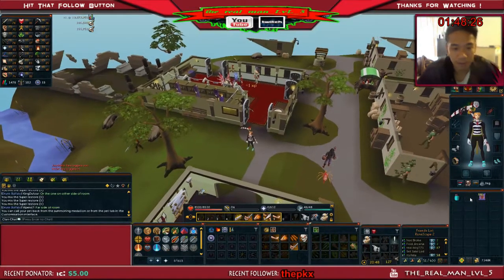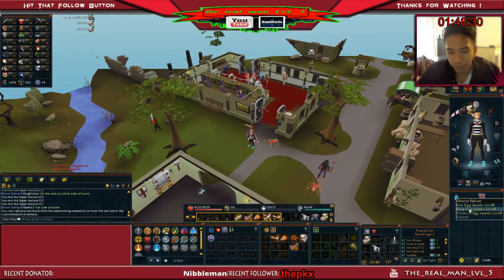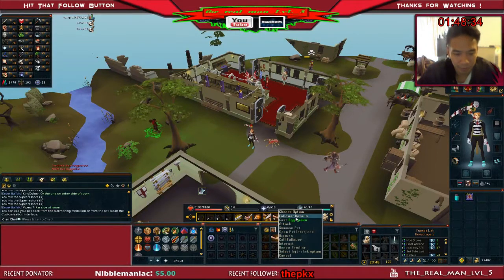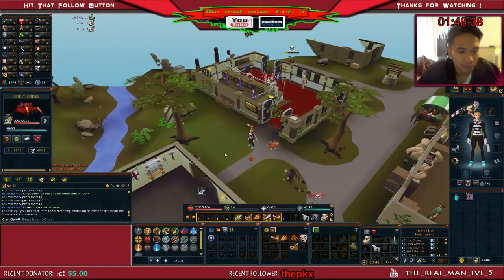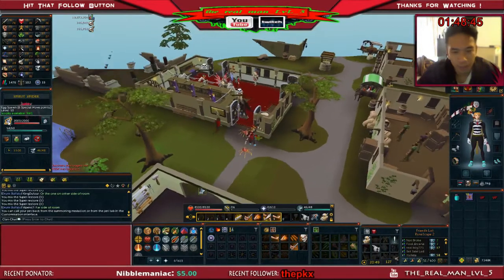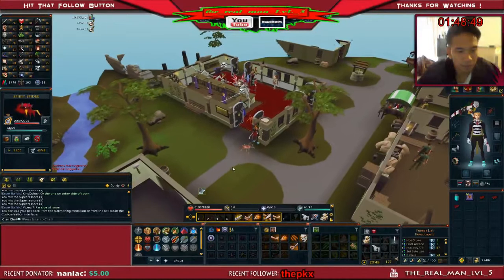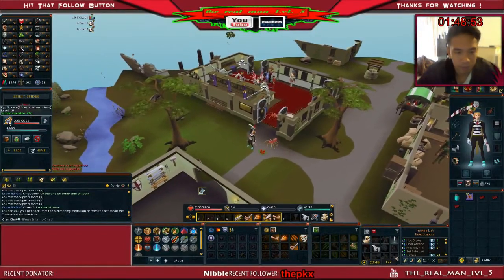What you do is summon the familiar, open up the details interface, and use the egg spawn scroll. There you go — it spawns red eggs, you loot them, and just keep doing that. The best place to do this is at Edgeville.